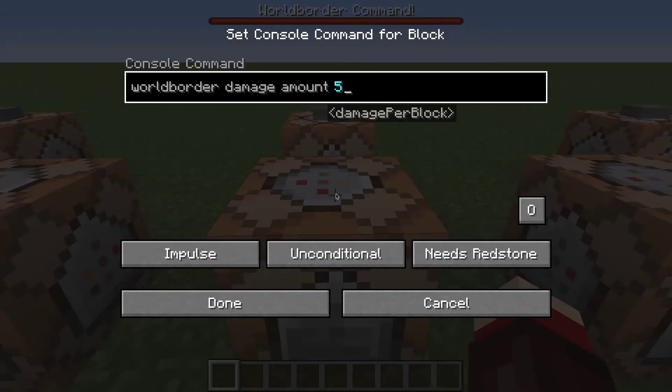Next we have wall border damage amount 5. What this is going to do — if a player is able to get outside of the wall border, they will start to take damage. This is how much damage they will take per block; it increases. So with it set to 5, each block out is going to increase by 5 — the first block is only going to do 10, I believe.